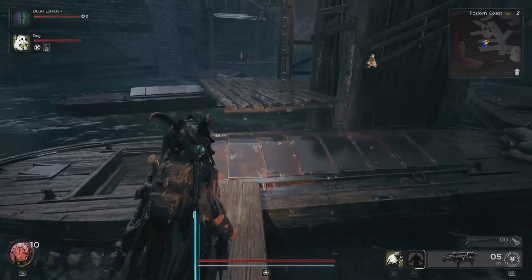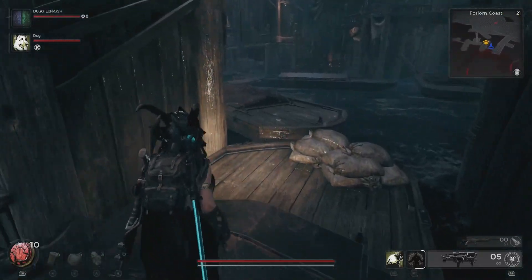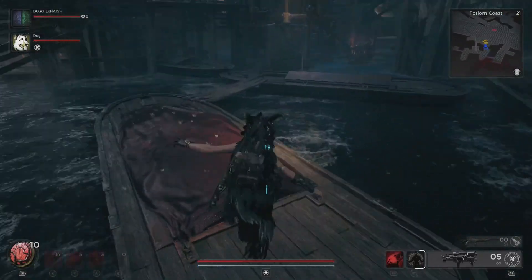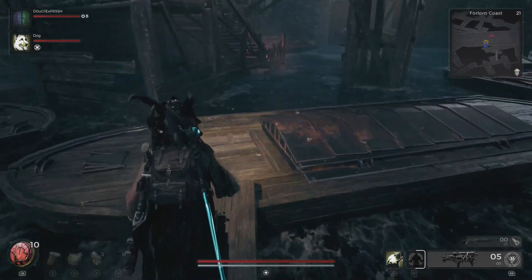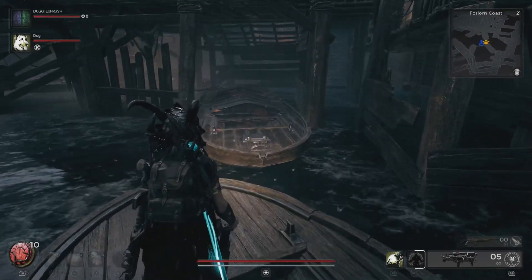The first bit we ran through already. We hit a primary objective that was a dungeon, beat a boss, and once we were done with that we exited into the back side of the Forlorn Coast. That's where these little boats are located.